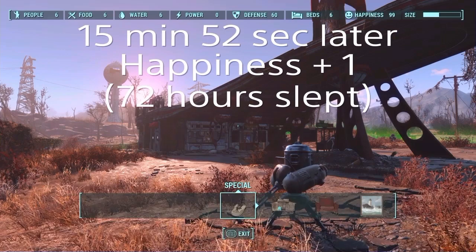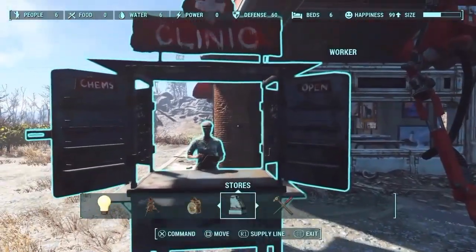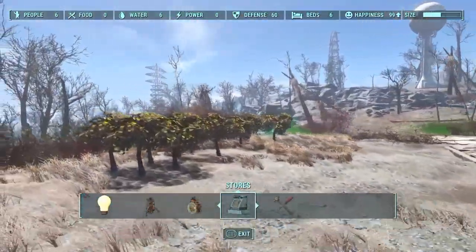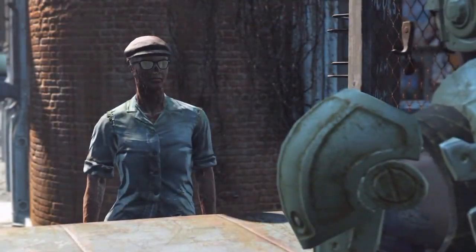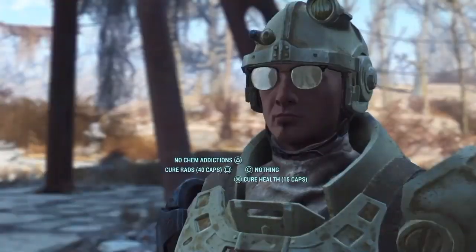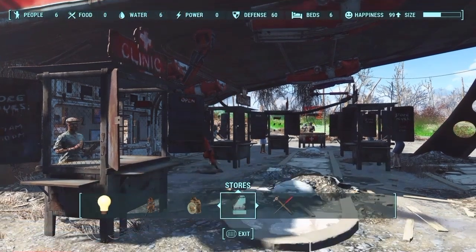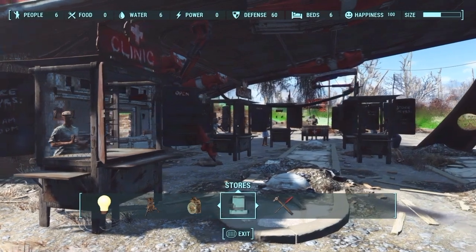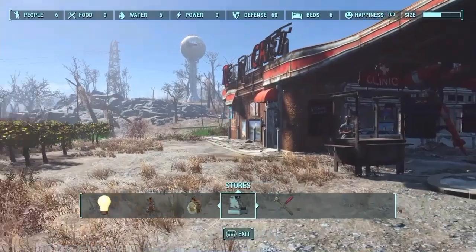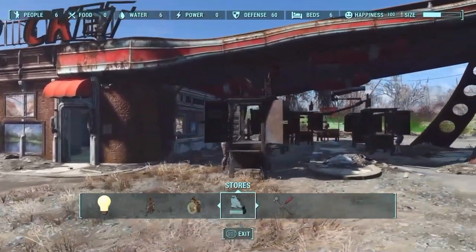My happiness level got stuck at 99 with no progress. So I built a sixth store — a clinic — and assigned the farmer to the clinic. Food production dropped to zero, but because the settlement had been established for a while, it held with no negative effects. I also shuffled my settlers around to work at different stores and got my radiation cured at the clinic. A couple of seconds later, happiness ticked over to 100. Some people believe the size bar in the top right must be yellow to count as a large settlement, but I found that to be untrue.